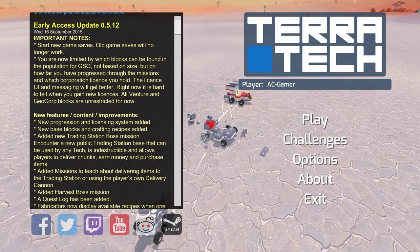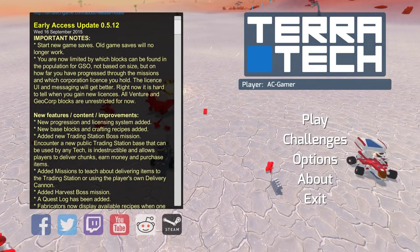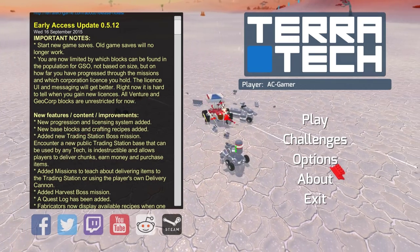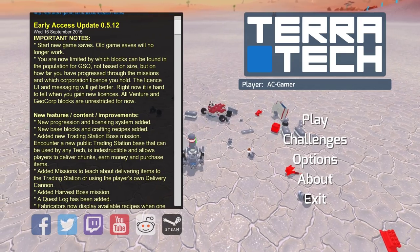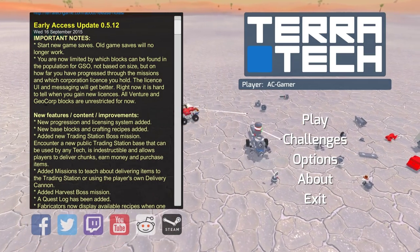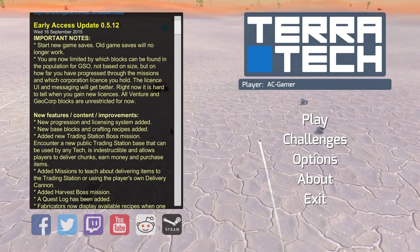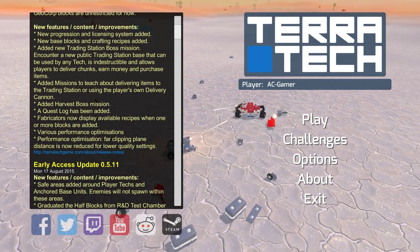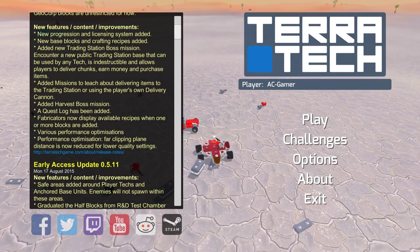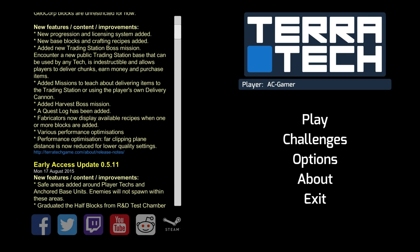New features: new progression and licensing systems added, new base blocks and crafting recipes added, added new trading station boss mission. There's a new public trading station base that can be used by any tech — it's indestructible and allows players to deliver chunks, earn money, and purchase items, kind of like what we had before with the payload studio terminal. Added missions to teach about delivering items to trading stations or using the player's own delivery cannon.